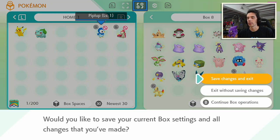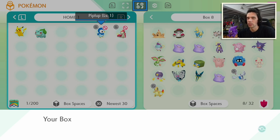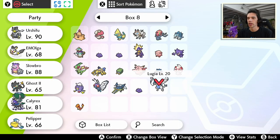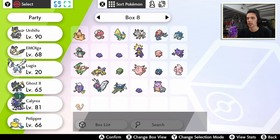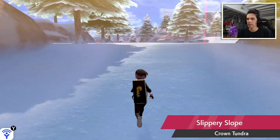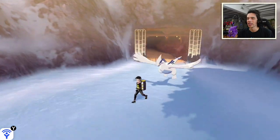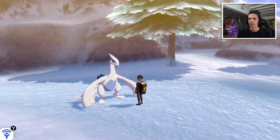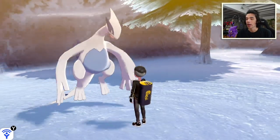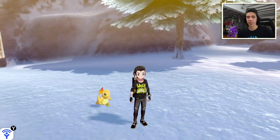As a workaround, you can trade with someone who has one legitimately — that's what Reversal did, trading with Austin John to get Victini in his game, and then was able to transfer his Victini and Genesect over. Once in Sword and Shield, I can go to my Pokemon boxes, grab the Lugia and put it in my party, grab the shiny Charmander and put it in my party — and boom, Lugia is following me around in Pokemon Shield. It looks really cool! Hello Lugia! And there's the shiny Charmander — so cute.